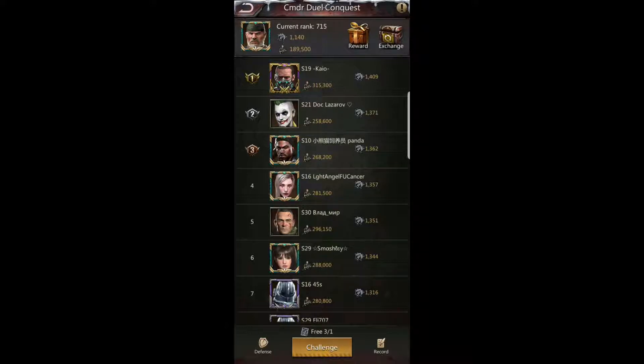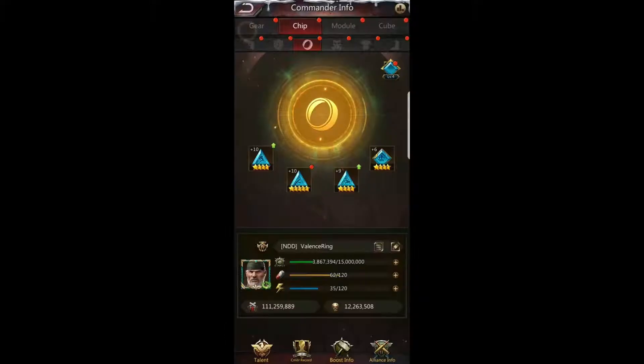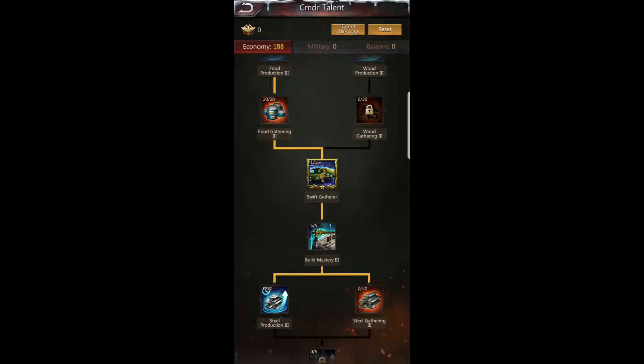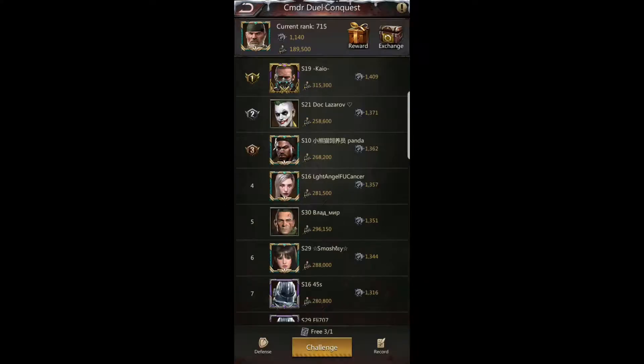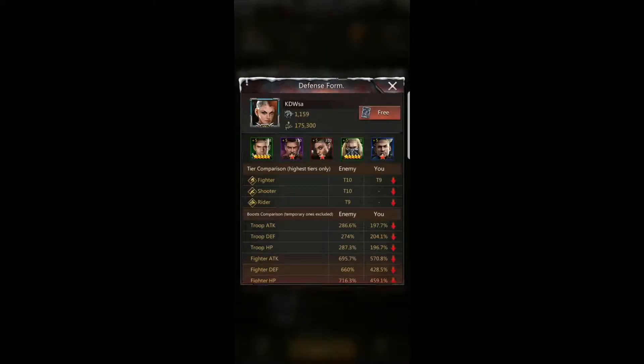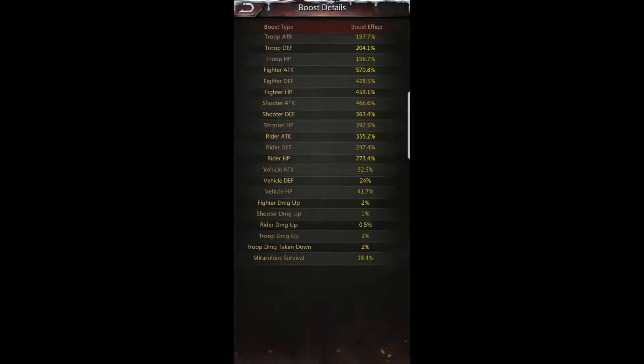For Commander Dual Conquest, you definitely want to make sure you have your military boosts on, especially if you're VIP level 10. Right now I'm set for economy — if I go into Commander Dual Conquest with economy set, my troop lineup is going to be based on that. You can see down here I can only put in 174,000 troops, but with military boosts I can put in 189,000 — that's a 15,000 troop difference, which is a big deal, plus my stats will reflect economy boosts instead of military boosts.